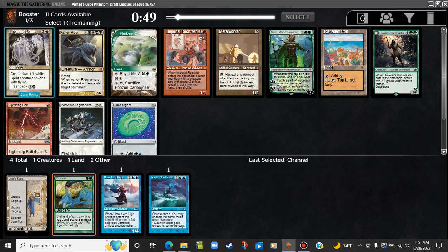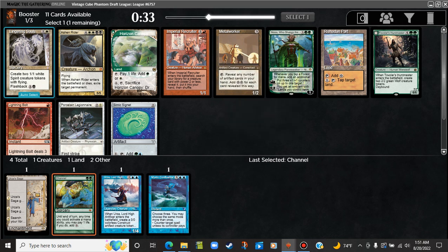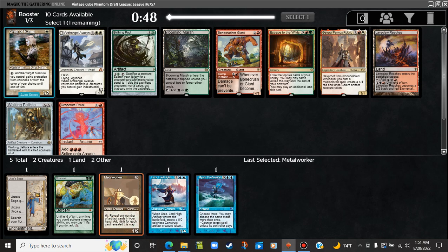Shoddenport — Metalworker. Can we do Metalworker? We could try it. So we have Channel and Urza, Urza's Saga, Metalworker — stuff like that. We kind of just start loading up on big expensive spells. We have a Karn in the pack coming back around maybe, and a Sundering Titan. We'll take the Metalworker and try to live the dream here.